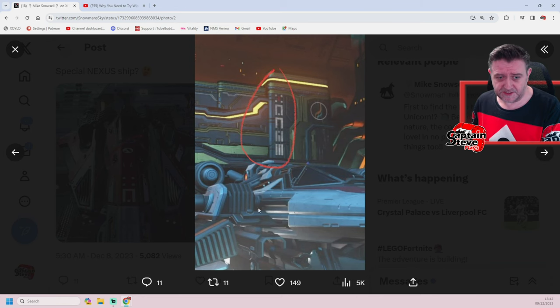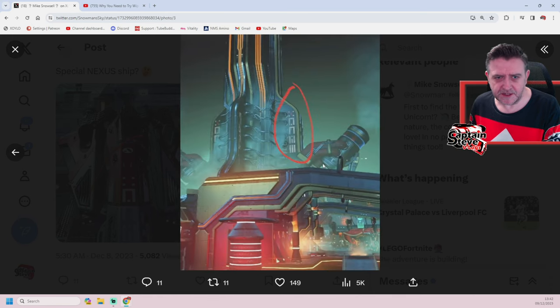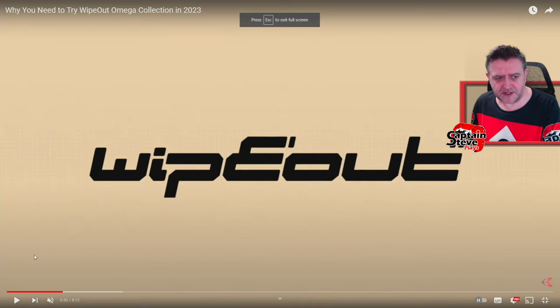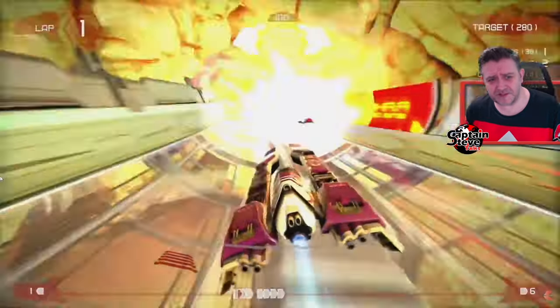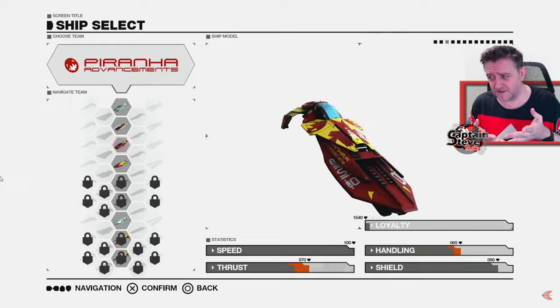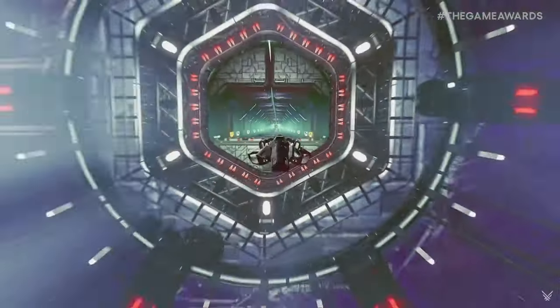We're going to have a little jaunt around the Space Anomaly and take a look-see, because I think they're on to something. It makes me wonder whether, just like this Utopia speeder, the new speeder class of ship might come into game. Speeders might be a thing and we might be doing some racing, a little bit like the old Wipeout games of yesteryear.